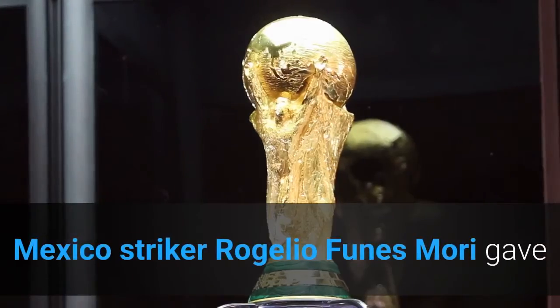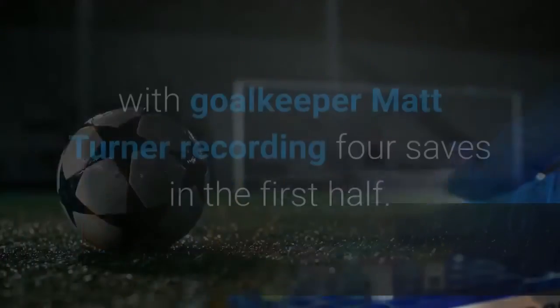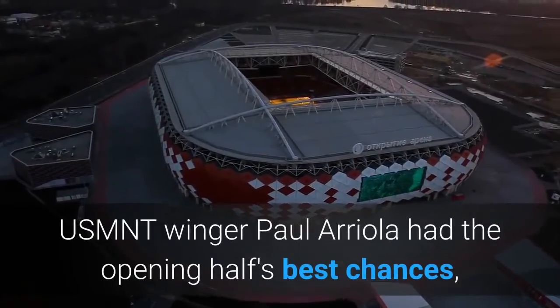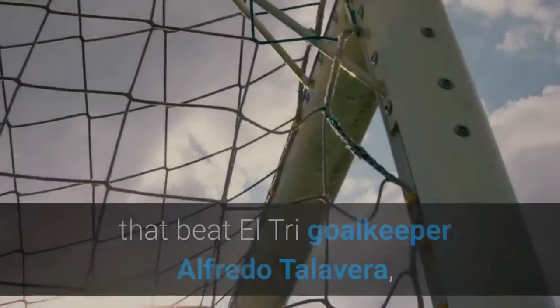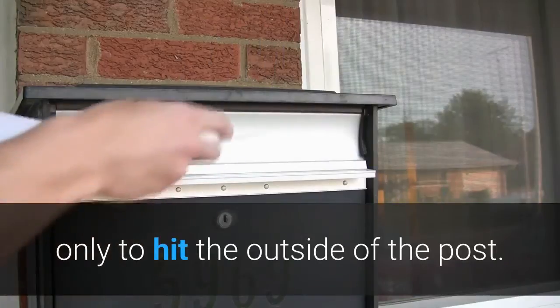Mexico striker Rogelio Funes Mori gave the host country's defence some early tests, with goalkeeper Matt Turner recording four saves in the first half. USMNT winger Paul Arriola had the opening half's best chances, most notably a 26th-minute opportunity that beat El Tri goalkeeper Alfredo Talavera, only to hit the outside of the post.